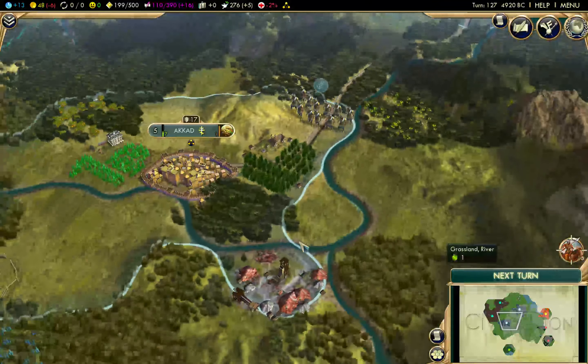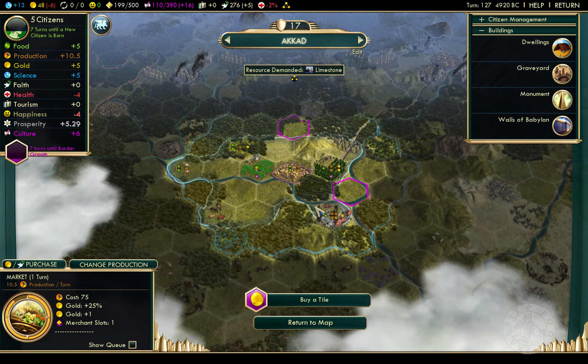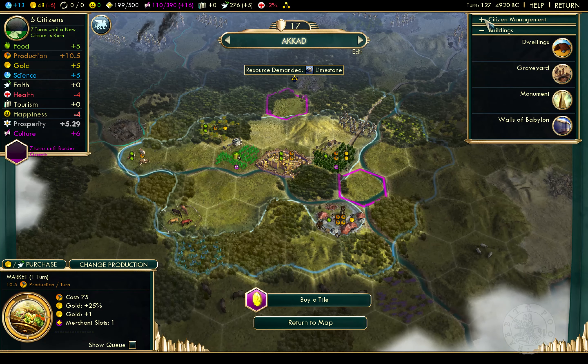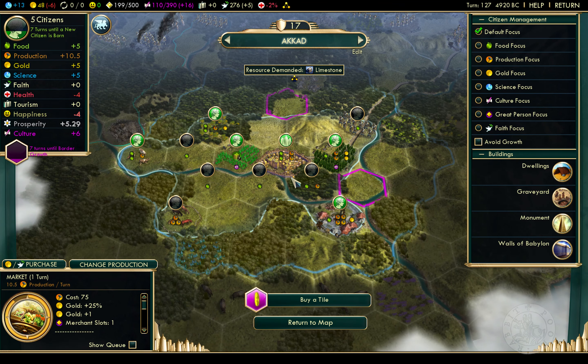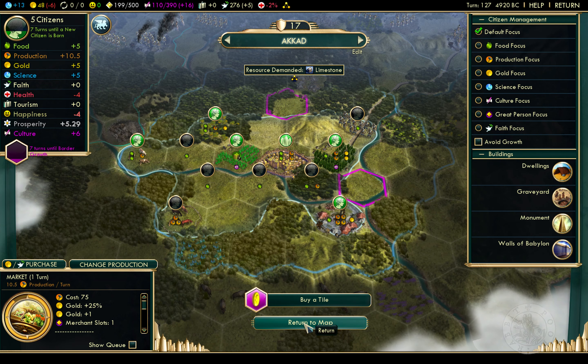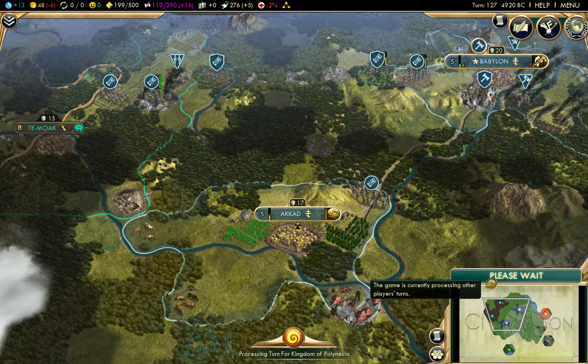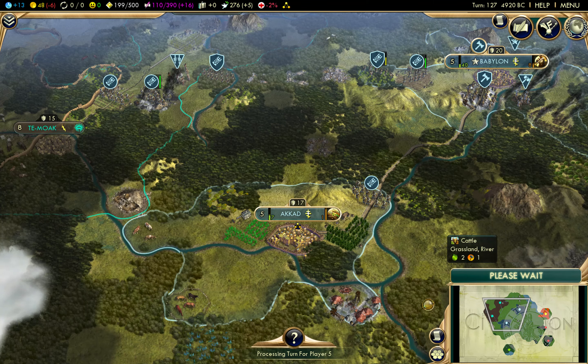What's going on down here in Akad - is there anything that will make us more money? We're doing all we can right now. The market will be up and running next turn, so let's go for that. We control this cow pasture area. I'm still waiting for a Shoshone counterattack - they haven't shown much so far.